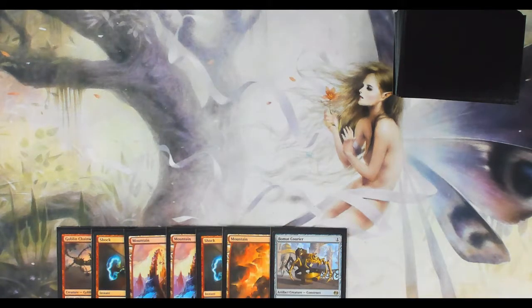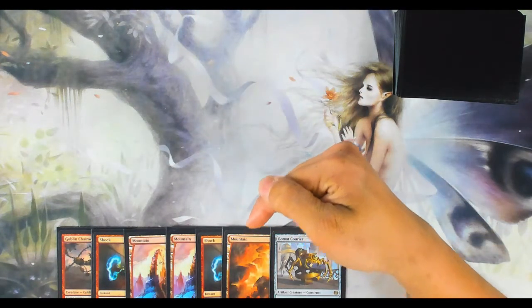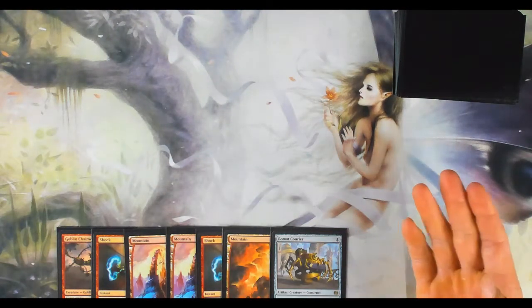Magic is a turn-based game — I take my turn, then you take yours, and we pass back and forth until one of us wins and the other loses. It's important to know the different steps within each player's turn. There are basically five steps to each turn — there are actually more, but for starting purposes you only need to know these five.